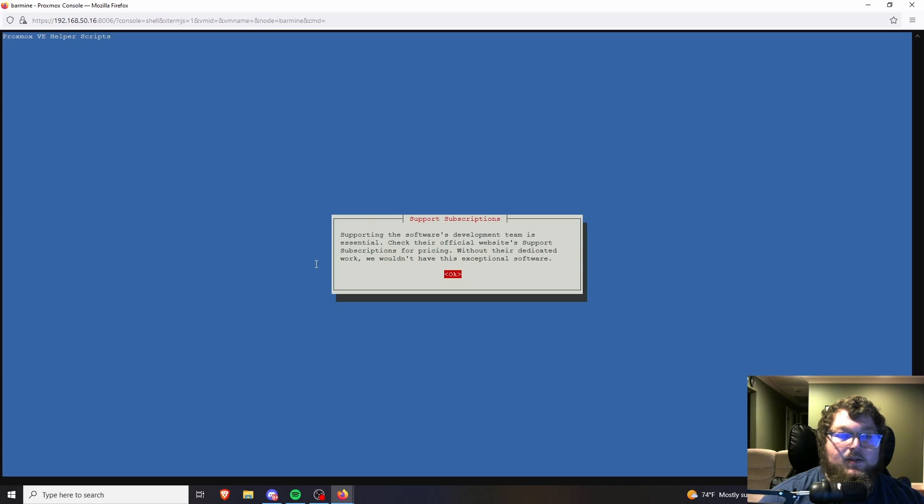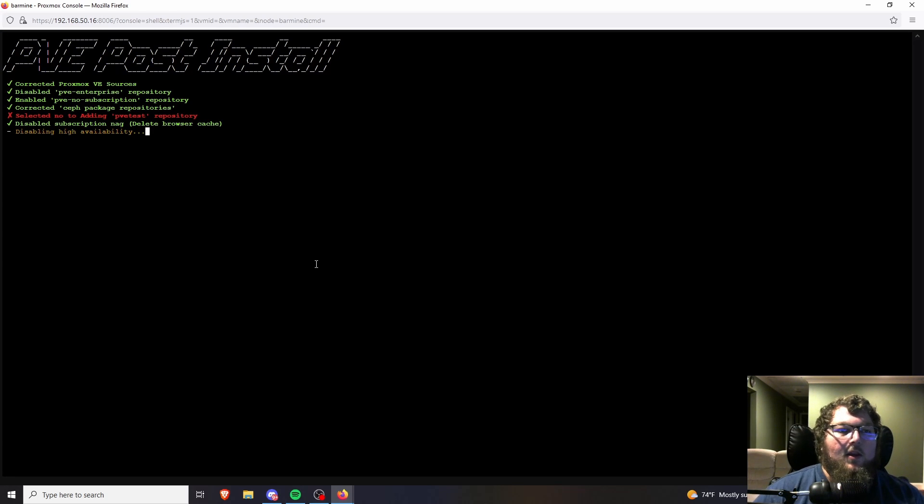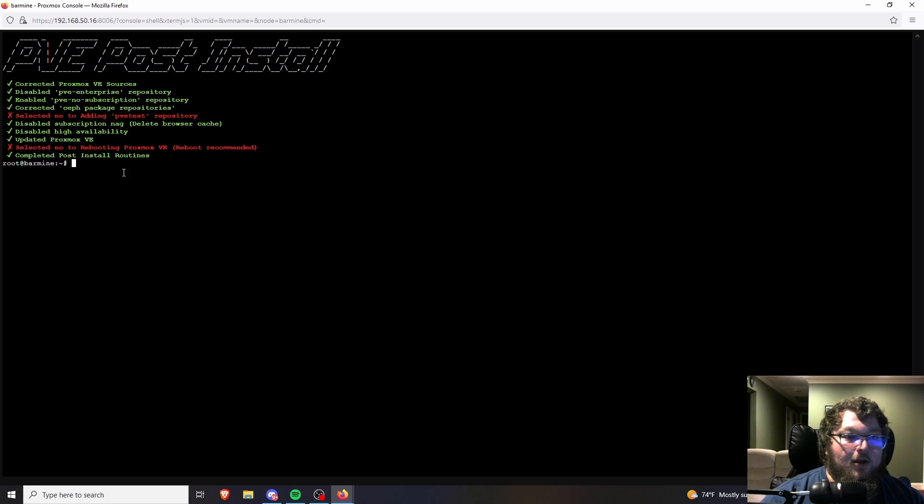We'll disable the nag box — it doesn't always work but we'll give it a shot. We're also going to disable High Availability since I'm not making an HA cluster at the moment. Then it's going to update Proxmox. So to recap: we fixed the sources, disabled the enterprise repo, enabled the no-subscription repo, fixed the ceph packages, skipped the test repository, disabled the subscription nag box, and disabled HA. Once it finishes updating, it'll ask if you want to reboot — I'll click No to keep my session, but you should reboot if you're following along.